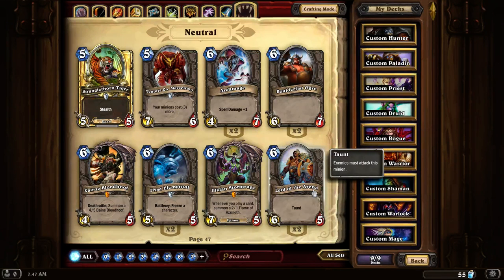Lord of the Arena. A 6-5 with Taunt. This is a really hard card to deal with just because of its high hit points and high damage.